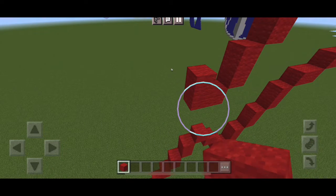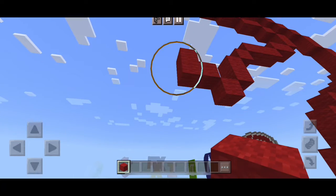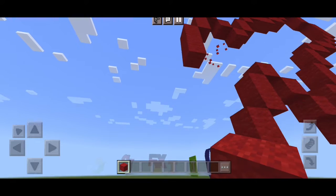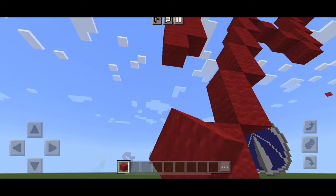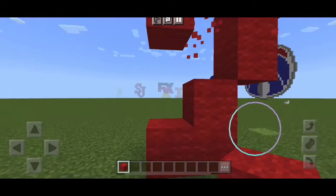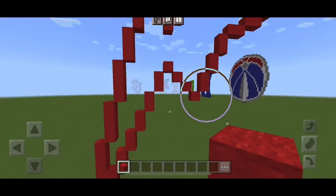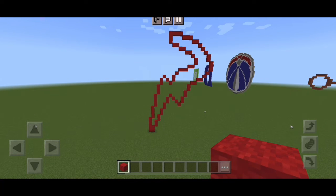Then going back up, we're going to put two more individual blocks up, followed by two down, then three down, and then four down twice, and then four down again. It's going to finish at the first block we put. So it's going to be the exact same for the other side — the only thing being it's mirrored and also it's one block apart.